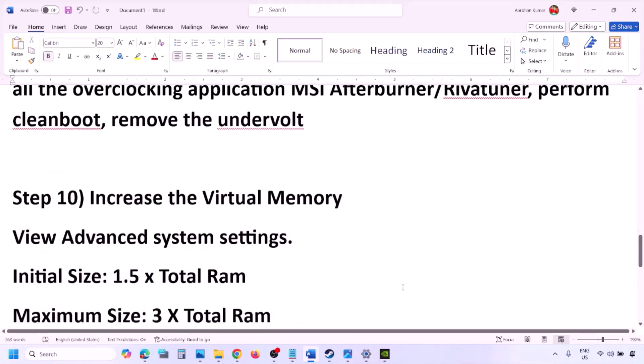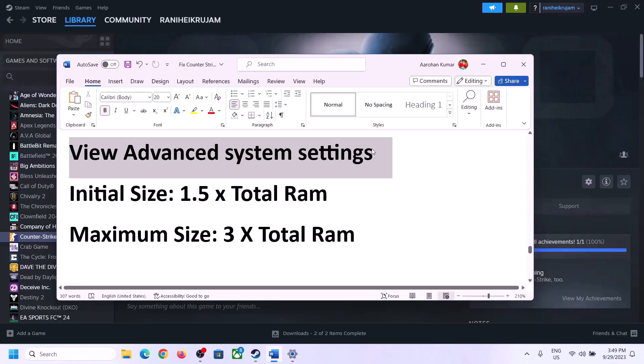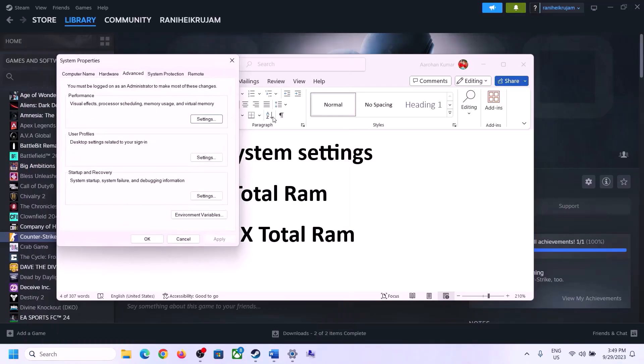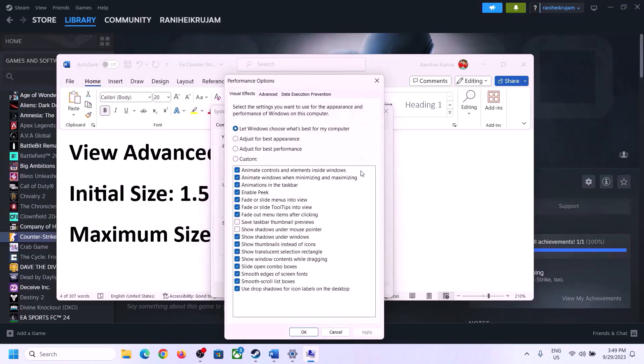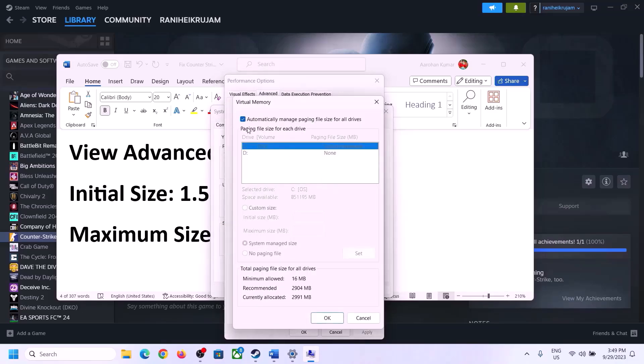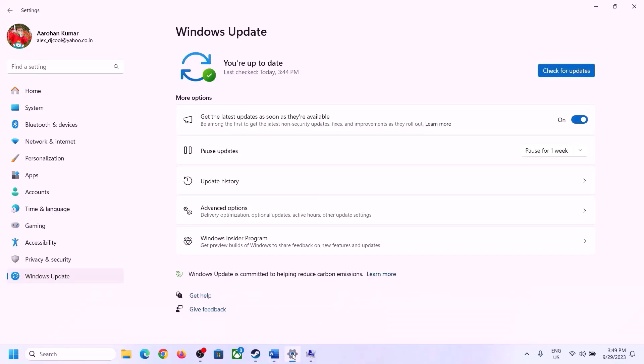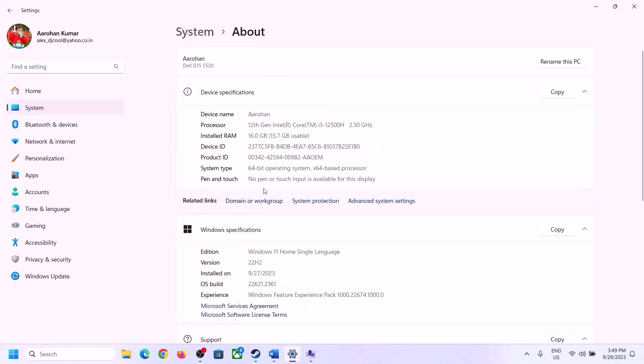The next step is to increase the virtual memory. Type 'View Advanced System Settings' in the Windows search box and click on it. Click on the first Settings button, go to the Advanced tab, and click on Change. Uncheck the box that says 'Automatically manage paging file size for all drives.' Select the drive where the game is installed. Put a check on Custom Size. For the initial size, the formula is 1.5 times your total RAM. You can check your total RAM in Windows Settings under System > About.